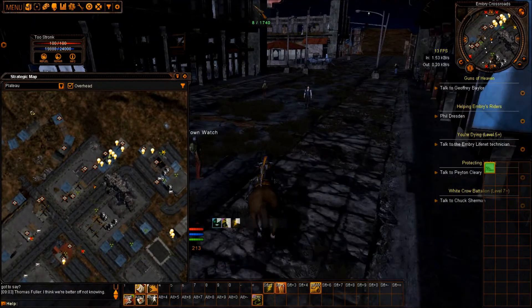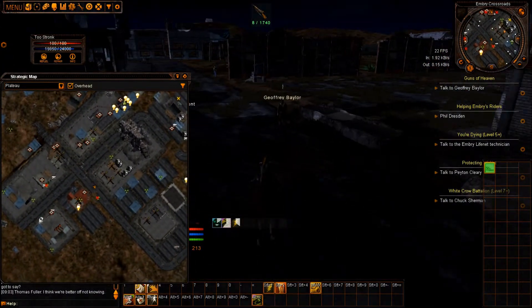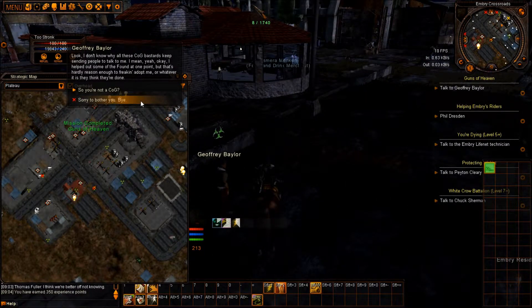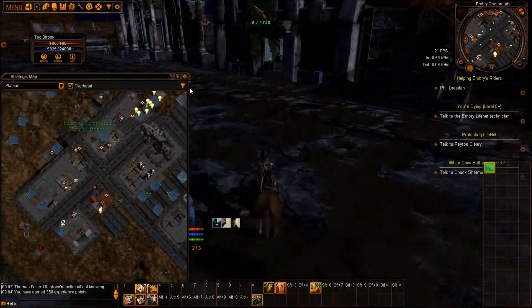I'm trying to get all these videos done for you guys right now so we can get on to skills and mutations, since I have to make a guide for Steam — and their format doesn't really support my giant wall of text, so we're making videos instead. We're not doing the COG part; we're just going to keep going, turn in all these missions, and get all our bonus XP.